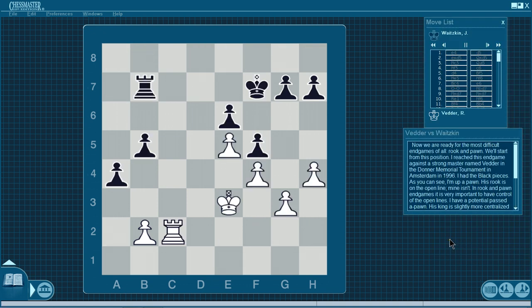Now we're ready for the most difficult endgames of all: rook and pawn. We'll start from this position. I reached this endgame against a strong master named Vader in the Donner Memorial Tournament in Amsterdam in 1996. I had the black pieces. As you can see, I'm up a pawn. His rook is on the open line, mine isn't. In rook and pawn games, it's very important to have control of the open lines. I have a potential passed A pawn. His king is slightly more centralized than mine.